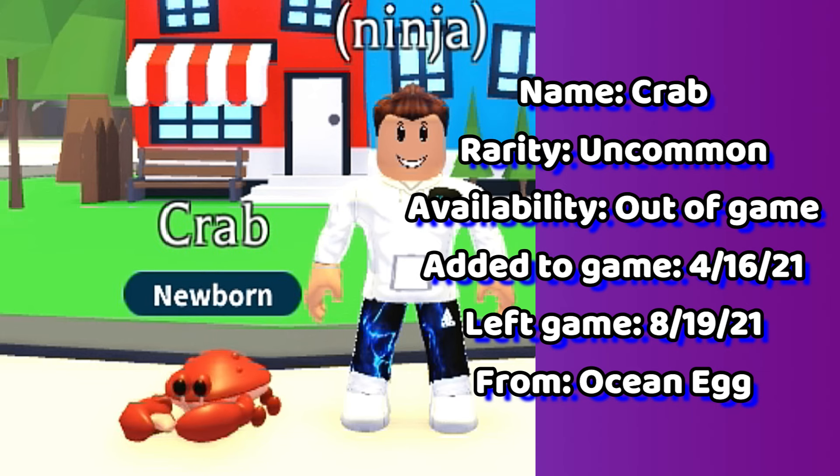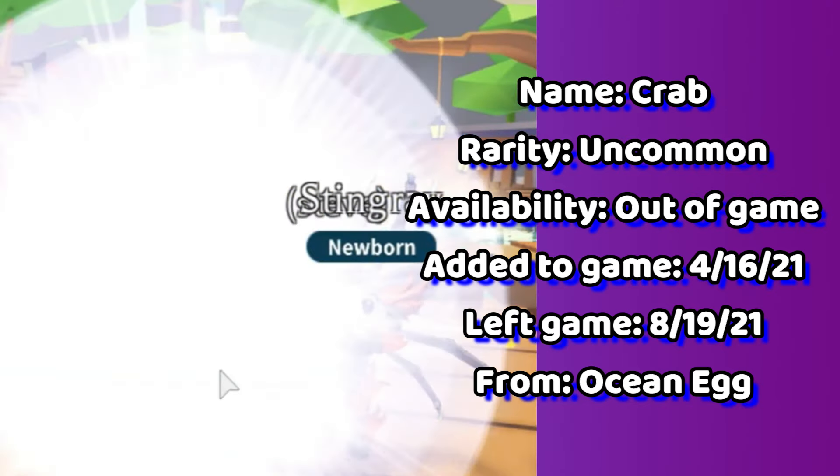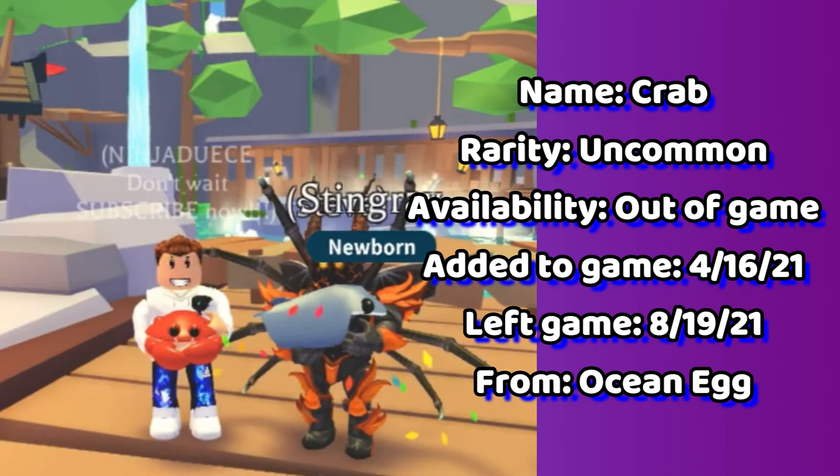Following is the crab. This uncommon crab is one of 8 pets you can get out of the ocean egg. This pet has been out of game for over 3 years and counting.